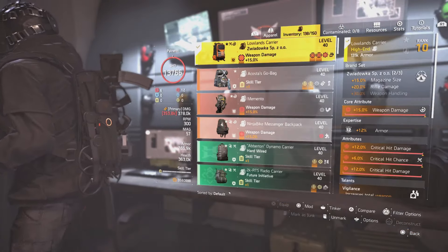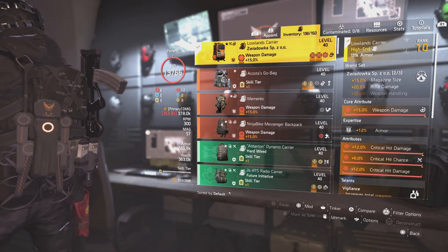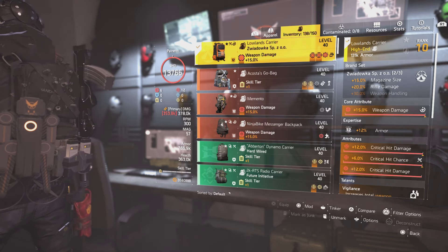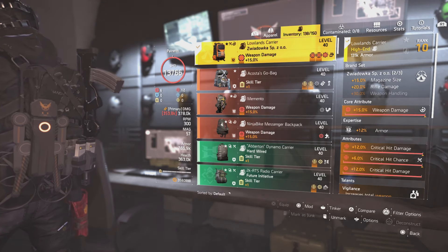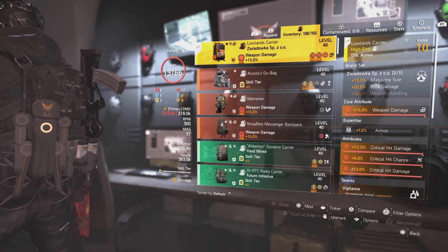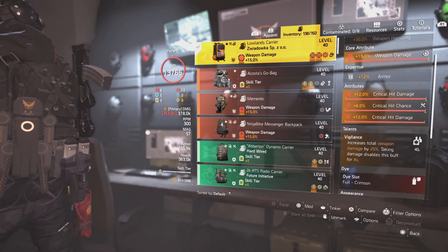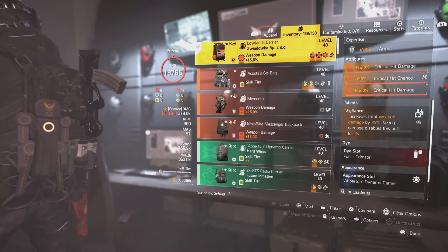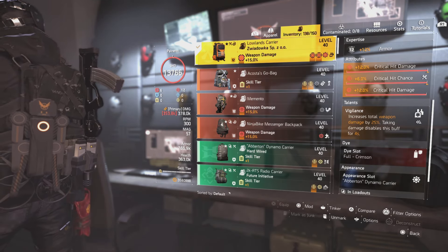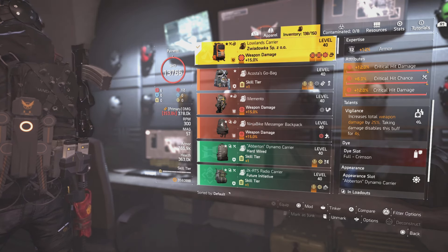On this piece I have the Low Lens Carrier, the Zwiadalka — magazine size, rifle damage plus 20%. So what's that put us at right now? 85% weapon damage with the Walker Harris. You've got weapon damage, crit hit chance, crit hit damage. Since you can't have crit hit damage twice on a piece, that one just has to have chance. Otherwise I've just put more crit damage. It has Vigilance on it — Vigilance increases total weapon damage by 25%, take damage and it disables the buff for 4 seconds. In a pinch or if you're holding back doing cover fire, it works out great — an extra 25% there, putting us at roughly 110% weapon damage.